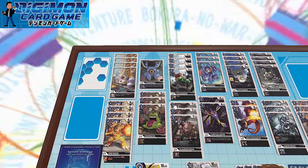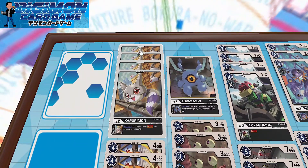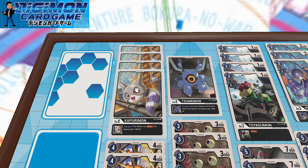First things first, heading into the Digitamas, we have four copies of Kapurimon. Kapurimon essentially on your turn, if this Digimon has Reboot, this Digimon gets another 1000 DP added. Reboot is a very essential inheritable effect or mechanic in black, and I would personally run it beyond just a Diaboromon deck.